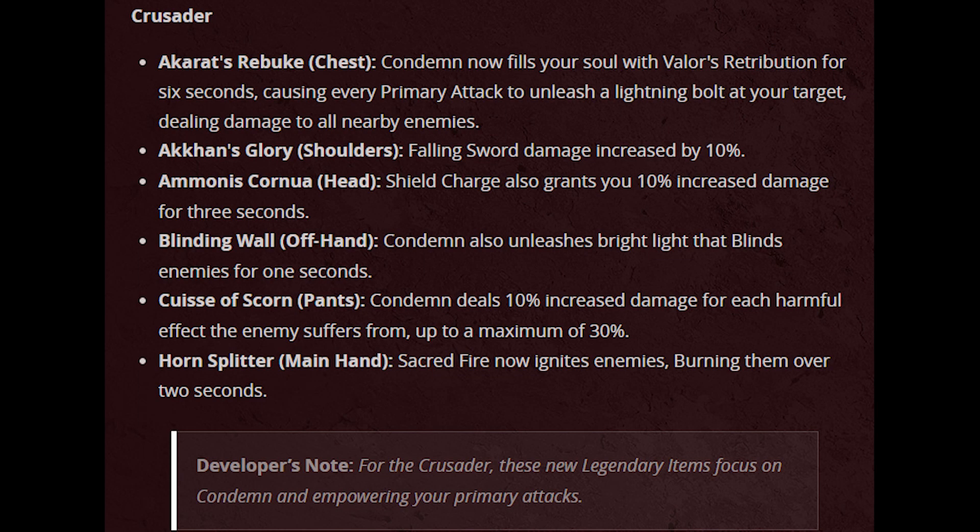Hello everyone! One of the latest updates has provided some new legendaries for Crusader and by the developer's own admission, these are focusing on Condemned and empowering your primary attack. The Condemned PvP meta is very much Vortex for the interrupt and the defensive capabilities, but I've been very curious about these legendaries and the combination of them to see how viable they are for PvP and also PvE. Let's get into it.